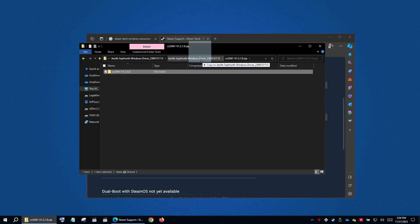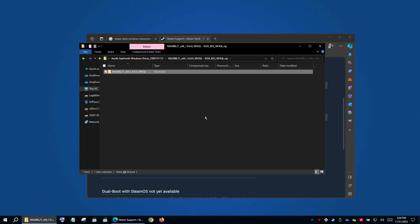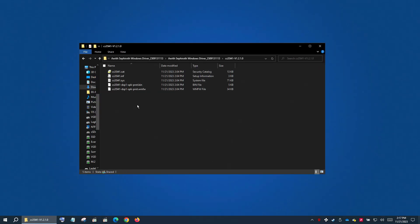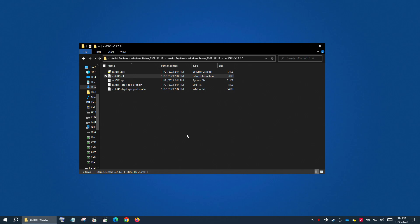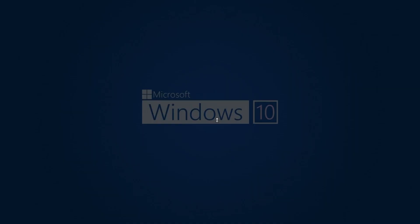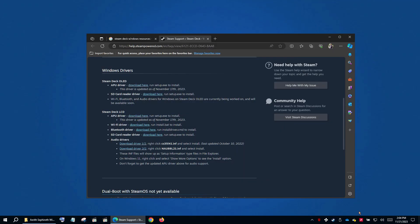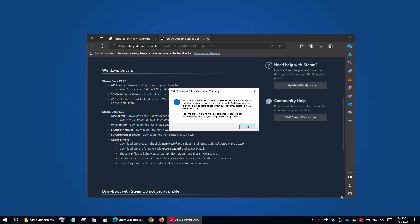Extract the other two zip files — here's one and here's the other one. Go to the folder and right-click the .inf file and click Install, click Run. Do the same on the second one.